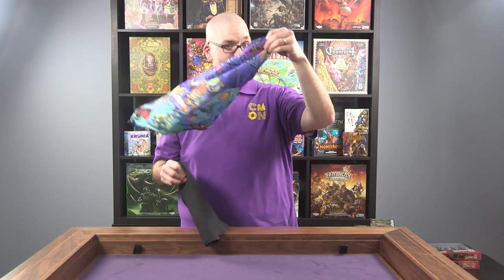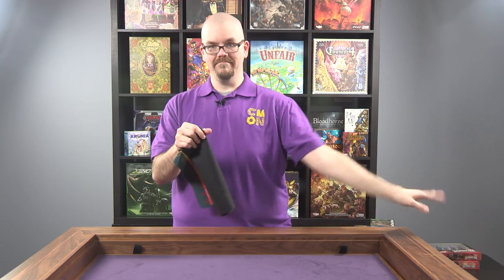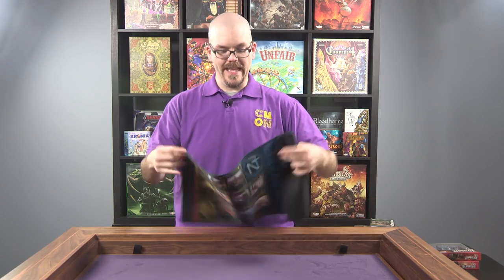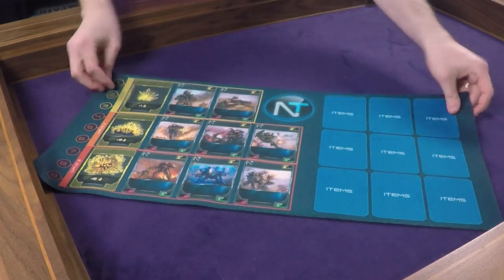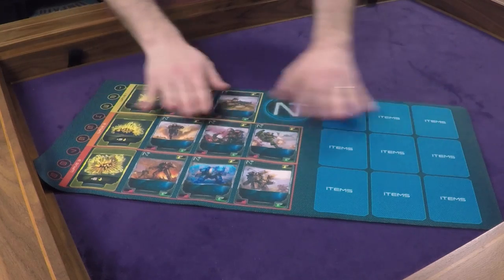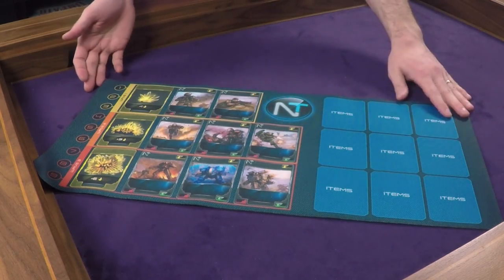You'll also be getting a nice Masmora Unusual Suspect bag, along with a Xenoshift mat for Xenoshift Onslaught. It's made out of neoprene and serves as an upgrade to what comes in the original game.